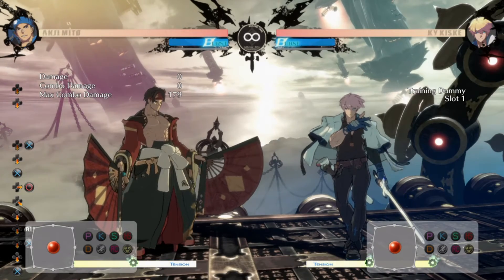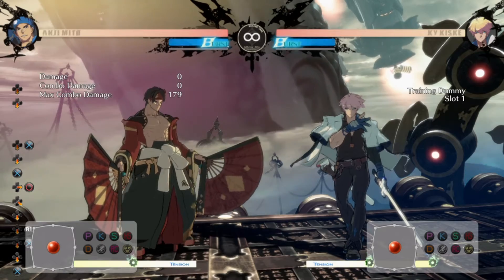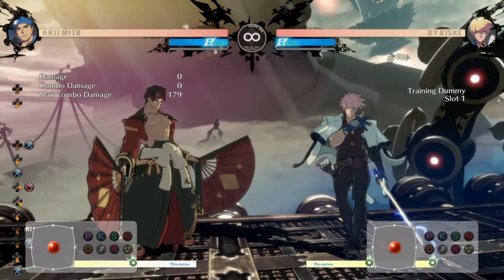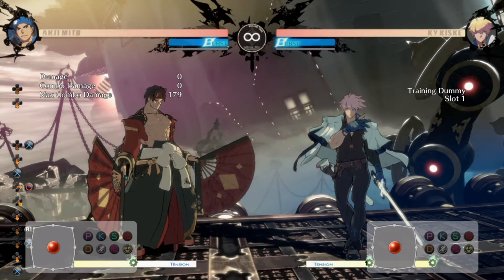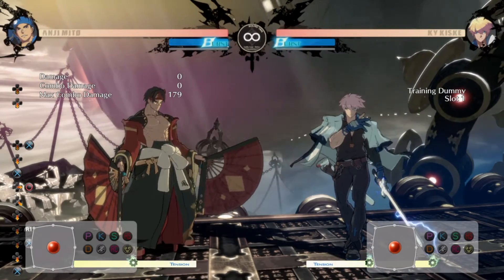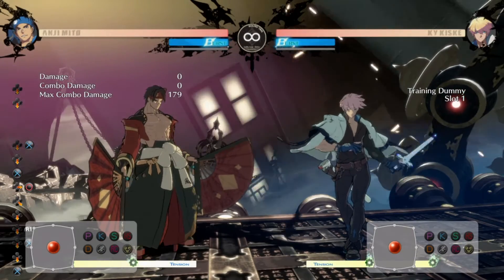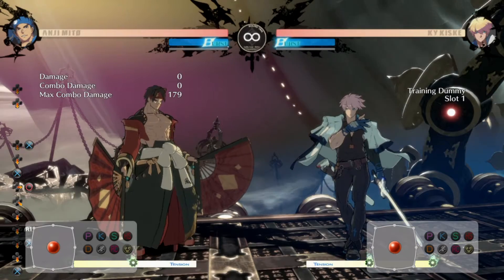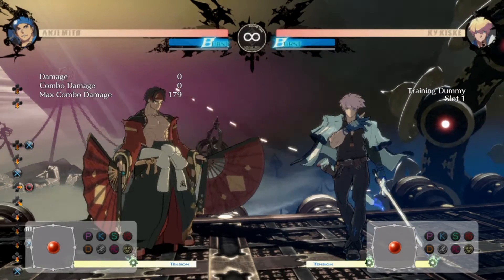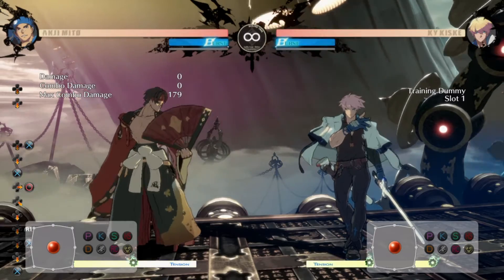In this video, I'm going to be going over mix-ups and setups, mid-screen and in the corner. This character is really cheap, so I'm going to start with the easiest one. I've played a couple of Anji's — this is literally my day one Anji. I've only just started practicing with this character. And this is one of the setups that I came up with.